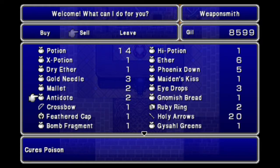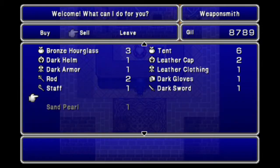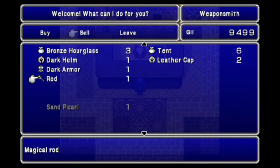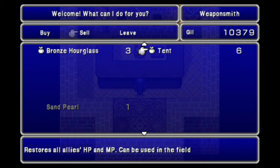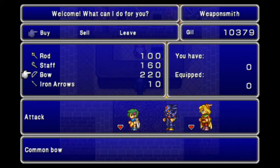I probably need to buy a Bow, right? Emergency Exit, Antarctic Winds — I don't use the ice ones, they're not very good. Bear Clubs, Rod, leather clothing. I have two Rods. Dark Armor, Dark Helm, Brother Cap. Everything else is good. I do want to buy a Bow. I believe I want to buy a Bow.